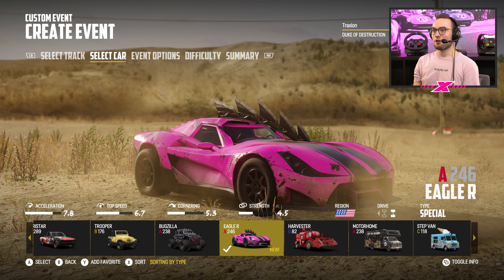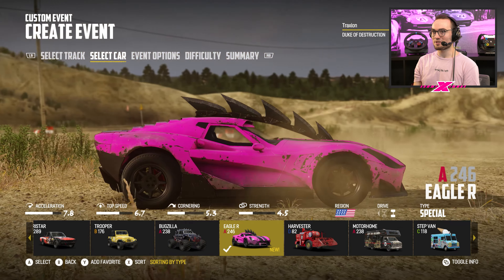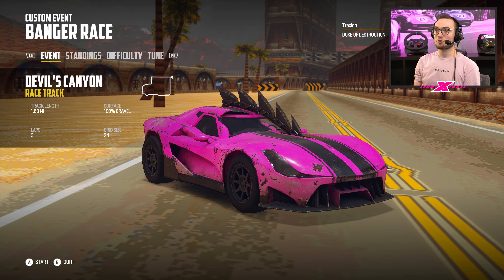We'll go with the Devil's Canyon racetrack for now, and here is the beautiful new Eagle R. We're going to do a classic three-lap banger race and see what this track is all about. Devil's Canyon looks a little bit more square — there's not too much to it, so it's a proper race circuit. I think there'll be a lot of 90-degree corners and probably a lot of carnage. The surface is 100% gravel as well, so we've got that to think about.